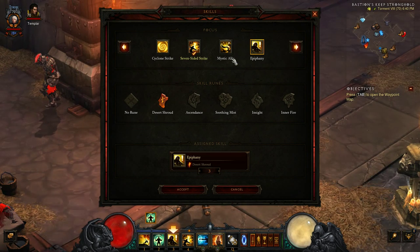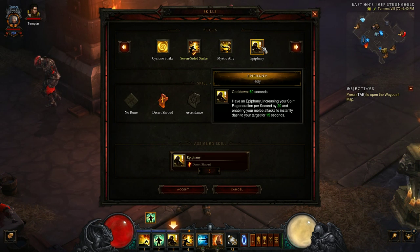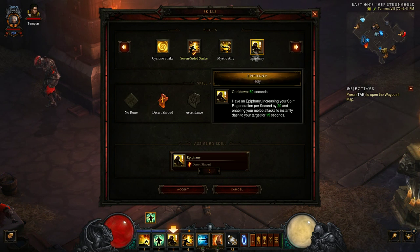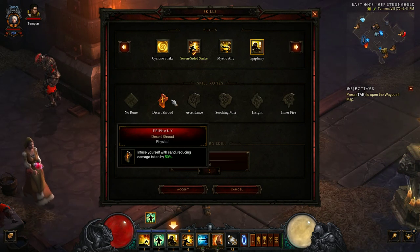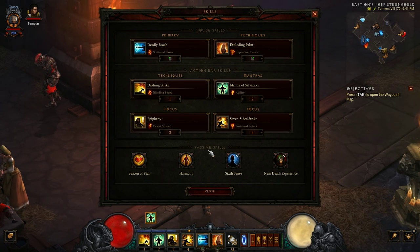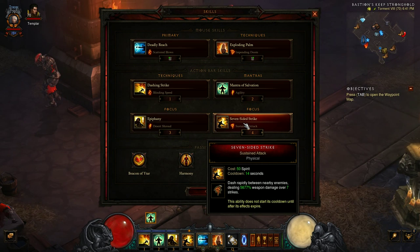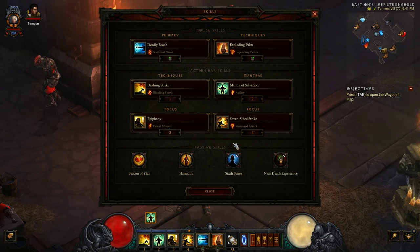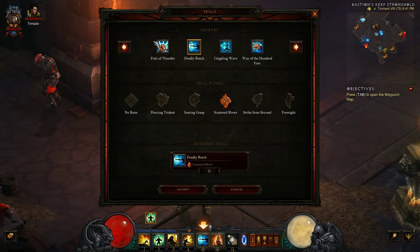Epiphany is also a really key ability for this build. I'm using the Desert Shroud rune, which gives us 50% damage reduction while it is active. Epiphany lasts for 20 seconds, so that 50% damage reduction is very, very good. Seven-Sided Strike is our next key component — your main damage comes from the Exploding Palm explosions that Seven-Sided Strike procs.